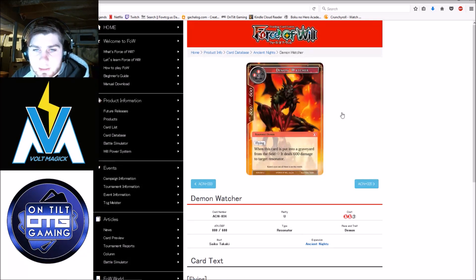Demon Watcher — 5 mana eight-six with flying, and when it's put into a graveyard it deals 600 to a resonator. I don't think I have to explain why this card is absolutely terrible. It's understated, the damage it does is mostly irrelevant for a 5-drop, and the flying is not super threatening on an eight-six considering it dies to shade. I was talking about how it's not fair to judge 2-drops because they all die to shade, and now we have a 5-drop that dies to shade. As far as New Frontiers goes, this card is completely unplayable.